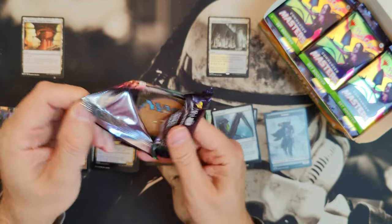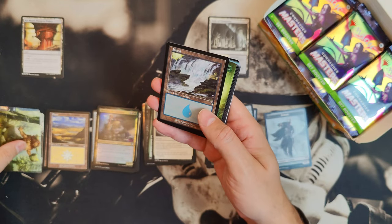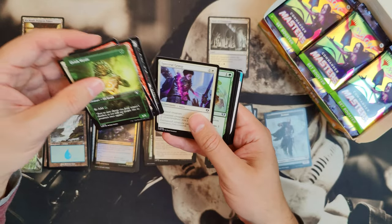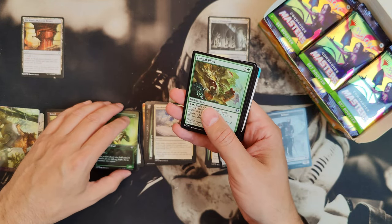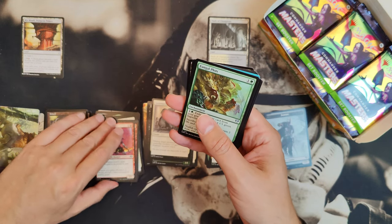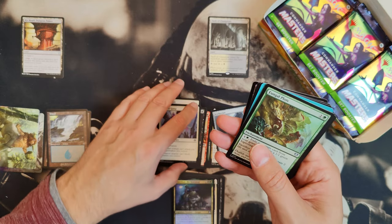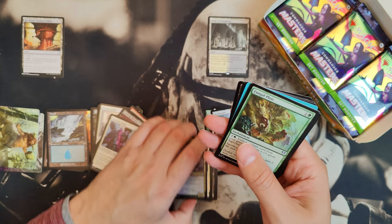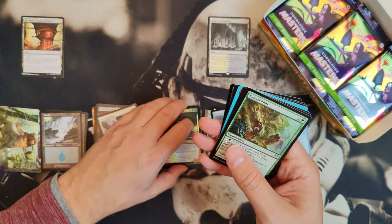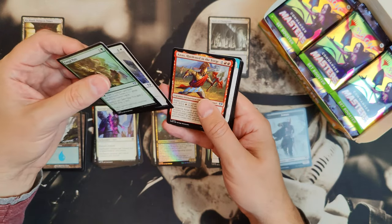It's not selling, and I'm not restocking until the prices drop because it's just way too expensive. Someone would need to specifically request it. I keep putting commons in the uncommon stack — it's illogical. Also, the card quality — the cards are slippery and thin; they feel flimsy.